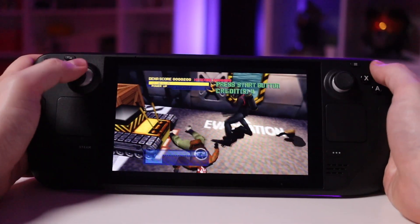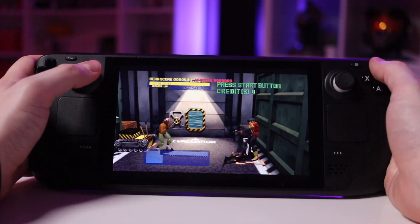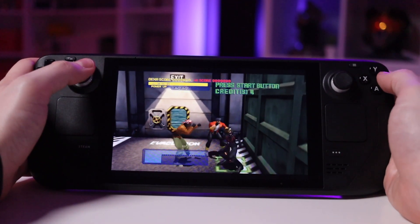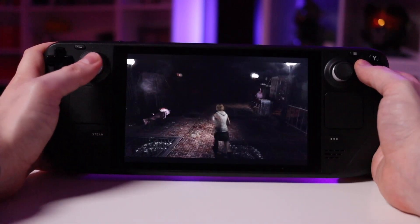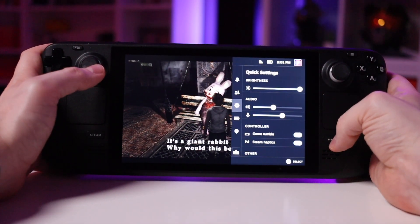Previously I did a video talking about my absolute favorite systems to emulate on the Steam Deck, and it should come as no surprise that the Steam Deck is an emulation beast. You can emulate all sorts of systems from as early as the NES era all the way up to the PlayStation 2, GameCube, and Dreamcast pretty comfortably. The PlayStation 2 really was one of my favorite systems to emulate just because there were a ton of great games and a lot of them still hold up today.